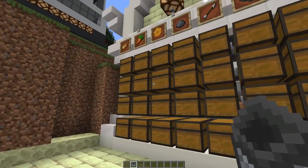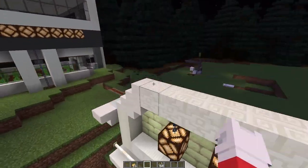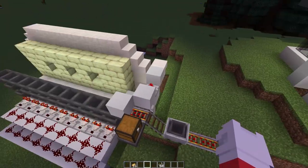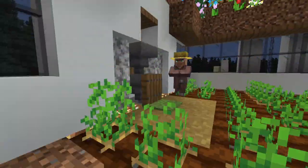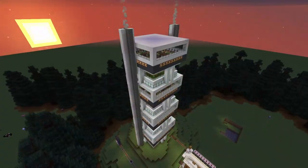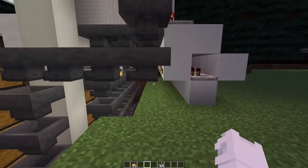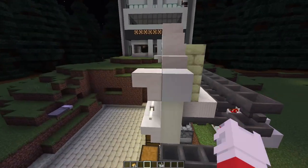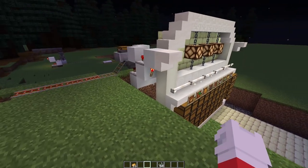This is an auto sorter — you can choose not to build this part, but it's a great addition. Let's say you have a mine, a variety of different farms, a creeper farm, a spider farm — it's pretty easy to set up. There are a lot of hoppers involved but it's absolutely worth it. If you have an iron golem farm, that's even better.